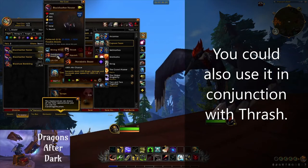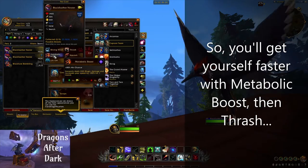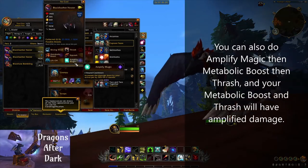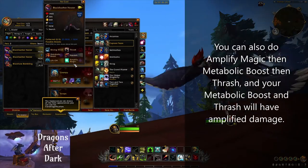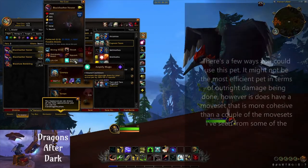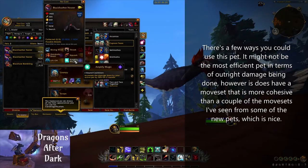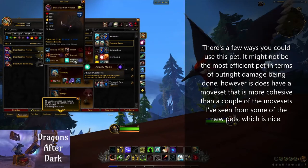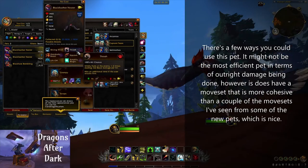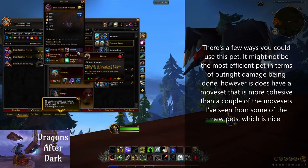You could also use it in conjunction with Thrash, so you get yourself faster with Metabolic Boost and then Thrash, alternating between the two. You can also do Amplify Magic, then Metabolic Boost, then Thrash, and your Metabolic Boost and Thrash will have amplified damage. There are a few ways you could use this pet — it might not be the most efficient for outright damage, but it does have a moveset that is more cohesive than a couple of the other movesets I've seen from some of the new pets, which is nice.